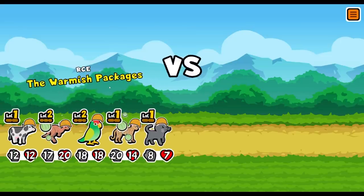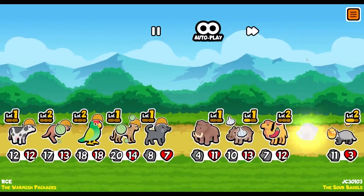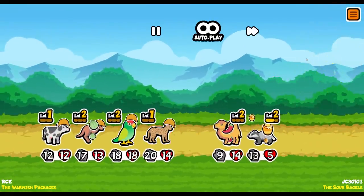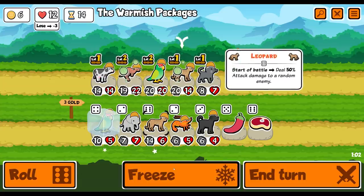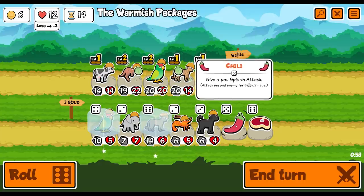We are the warmish packages facing the sour bagels. I was hoping we could kill the badger at the back - that would have helped us. I think we're going to do fine though. Although that hurt - that did hurt. I'm going to freeze the leopard. I don't think it's worth leveling up until there's two - I'm better off trying to get food.